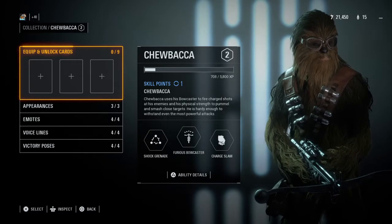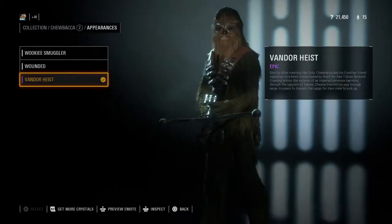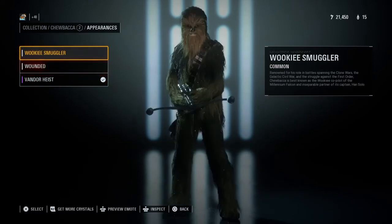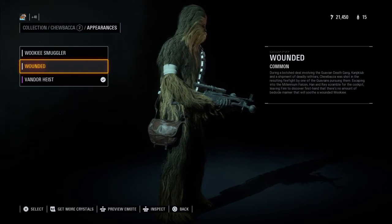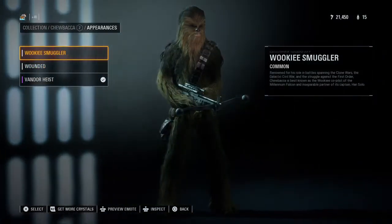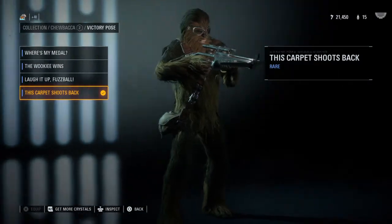For Chewbacca, I chose the Solo story appearance — Han Solo style. There's like a wounded one I think that's from the new movie, with Finn trying to put on a bandage. The Wookie Smuggler is just normal him. For his victory pose I did the one where Chewie shoots back.